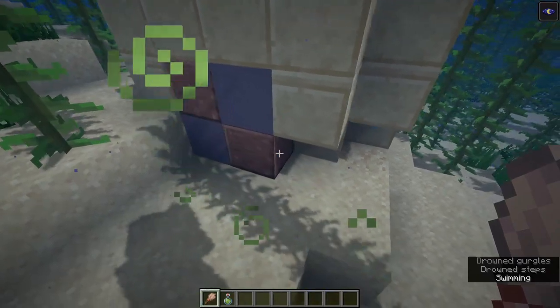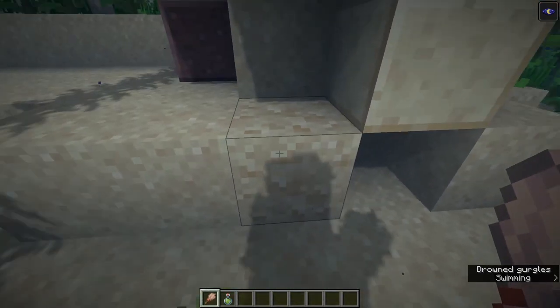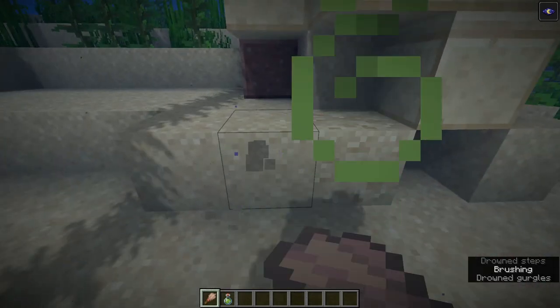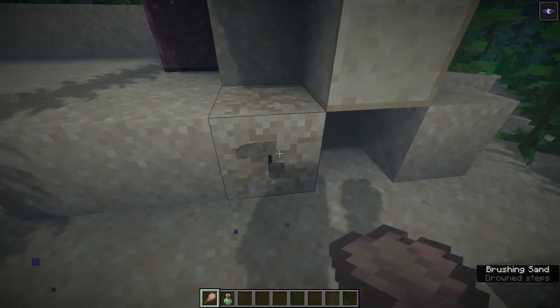So we're going to look for suspicious sand. Suspicious sand looks a little bit different from regular sand. As you can see, on our right is suspicious sand, and on our left is regular sand. When you go ahead and brush the regular sand, it won't do anything. When you brush the suspicious sand, something will come out of it.